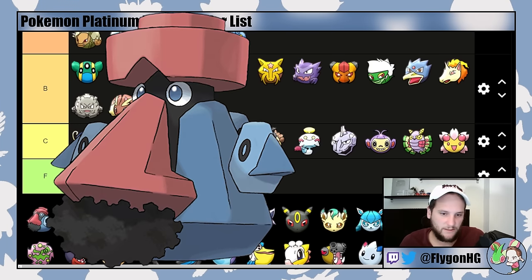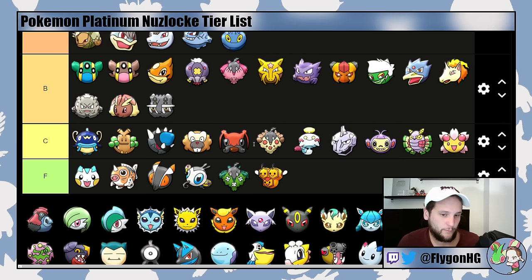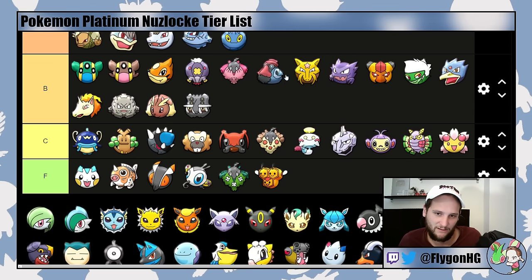Probopass is another Steel-type, though I'd rather have Clefable or Bronzong from Mt. Coronet. It's pretty good into Froslass, but it suffers from no recovery unless you get lucky with Leftovers. It's a solid bulky Stealth Rock setter and pretty useful into Cyrus. You can also learn Magnet Rise if you want to do something cheeky against Cyrus' Gyarados or Cynthia's Garchomp. It goes in B-tier — I'd rather have Wormadam Steel-type than Probopass.